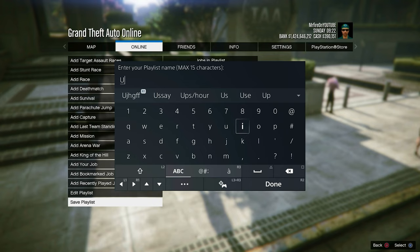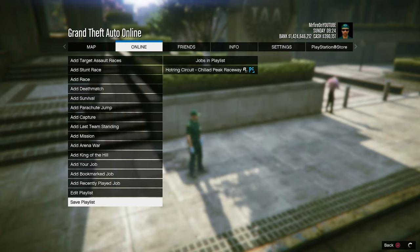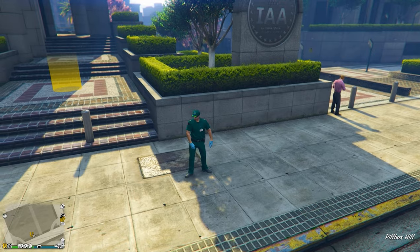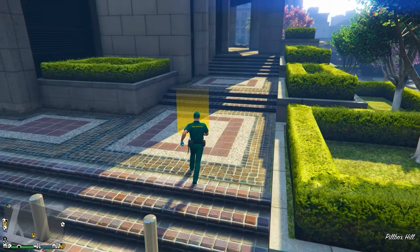Name the playlist anything — I named mine 'IAA' since I was getting the IAA badge. By the way, the alpha you currently have on is the alpha that will receive the IAA badge, so make sure you equip the outfit you want the badge on. Then walk into the yellow circle.